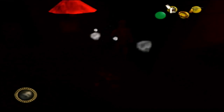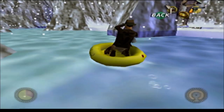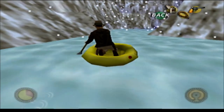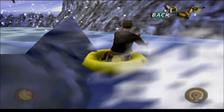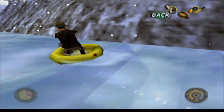Or maybe they gave up on level three because of the rafting sections. About the entire second half of this stage is a series of water pathways where Indy uses an inflatable raft to row down rapids. Except the rafting controls are horrid and take several seconds to respond to any inputs to turn. If you touch a sharp rock, the raft starts losing air and you die, and you only get one raft repair kit for the level. Once that's gone, you're screwed.